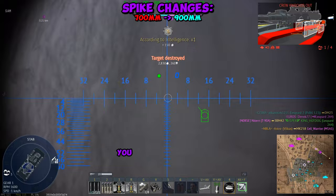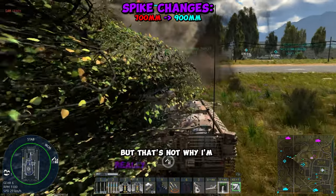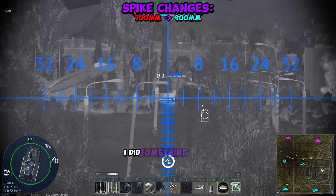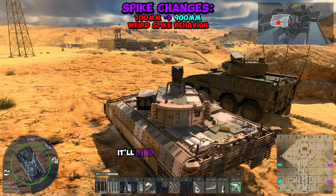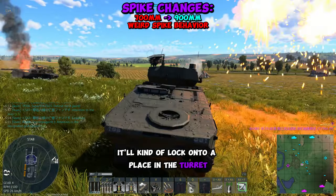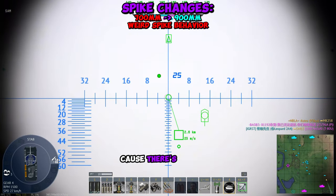Now with the 900mm of pen, you don't really have to worry about turret cheeks that much unless you're facing Abrams. But that's not why I'm really disappointed with the Spike buff. They did something weird with the Spike trajectory — and I'm hoping it's bugged — because a lot of the times when you're firing the Spikes, it'll kind of lock onto a place in the turret that's not very vital, or has such an angle that it's not going to pen because there's way too much armor.